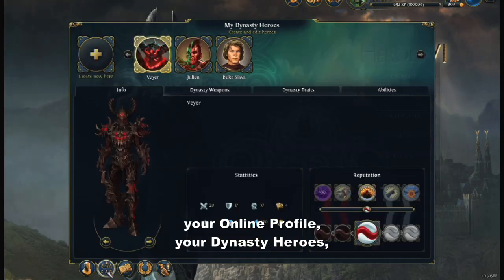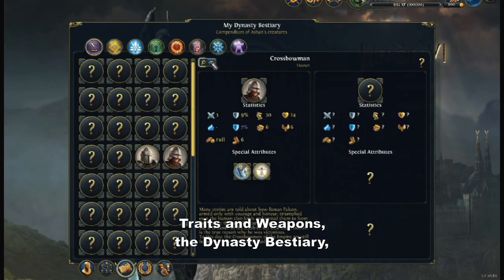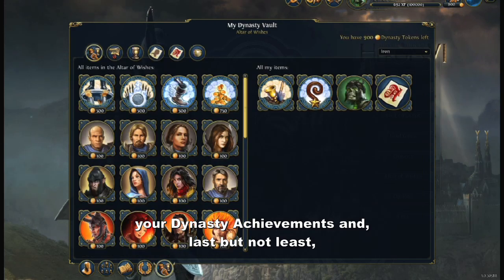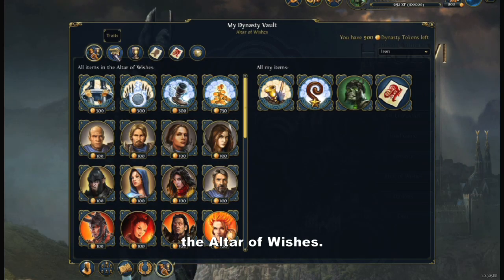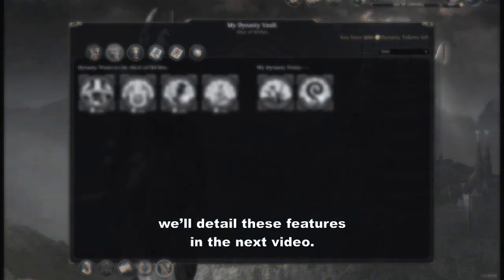These include your online profile, your Dynasty heroes, traits and weapons, the Dynasty bestiary, your Dynasty achievements and, last but not least, the Altar of Wishes. Don't worry, we'll detail these features in the next video.